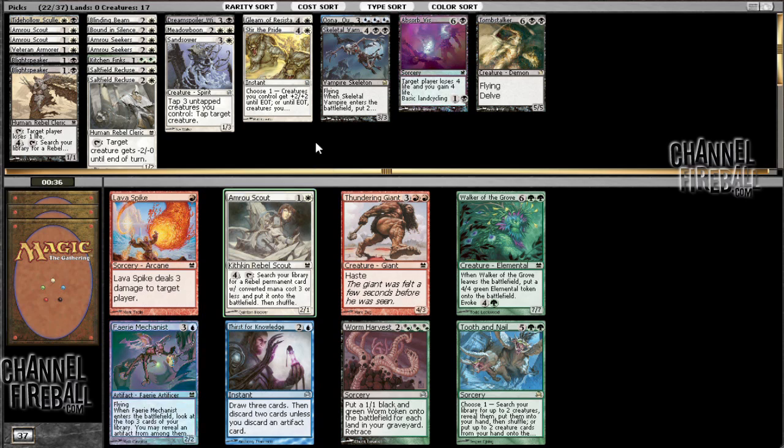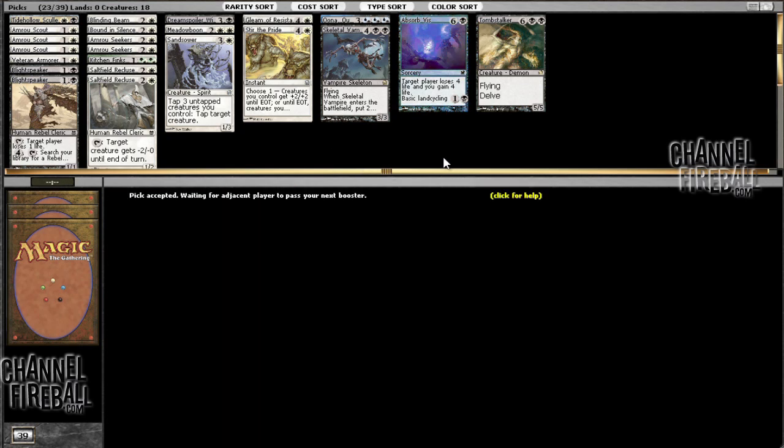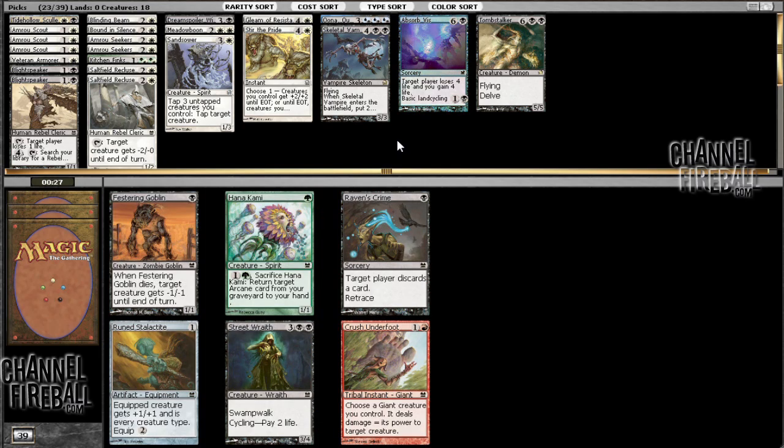I'll be happy with another fifth-pick Amrou Scout here. Tidehollow Scholar actually works quite well with the rebel searchers and the late-game black flying creatures that I have, because you cast it and you just take the best form of removal they have in their hand — either they kill it, or they have no removal.